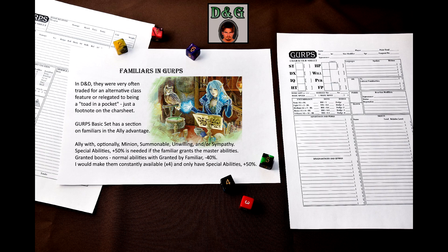What about GURPS? How does GURPS do the familiars? The familiar itself is an ally, as described in the basic set. The book suggests using normal frequency of appearance values and modifiers for the advantage: Minion, Summonable, Unwilling, Sympathy. The special abilities enhancement is only required if the familiar provides you with the abilities. Such abilities are purchased as normal, but take the Granted by Familiar -40% limitation. That's a huge limitation.